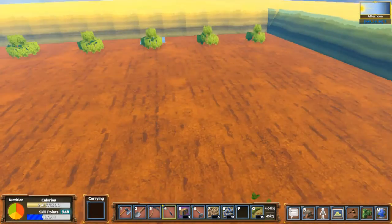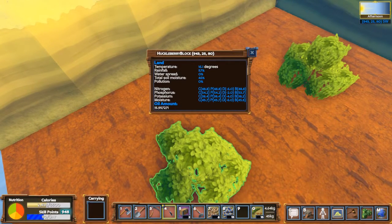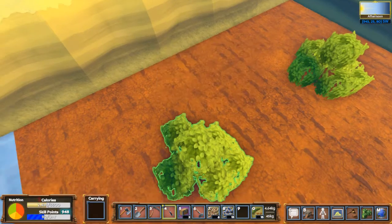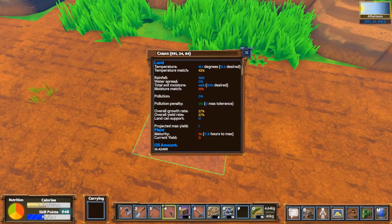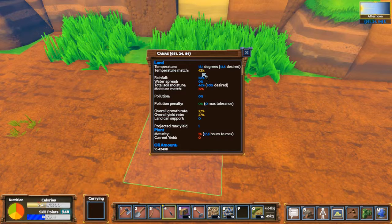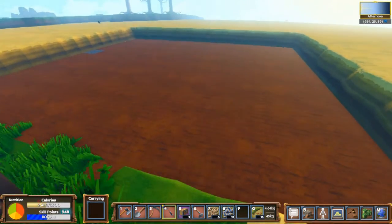Okay so that's for the wheat. Let's see what it says about these - temperature, rainfall, water spread, pollution. Doesn't say anything about this plant. How about this plant? Temperature match is a little warm, moisture match is a little wet. So that may or may not grow. This is a trial so we'll see how that goes.